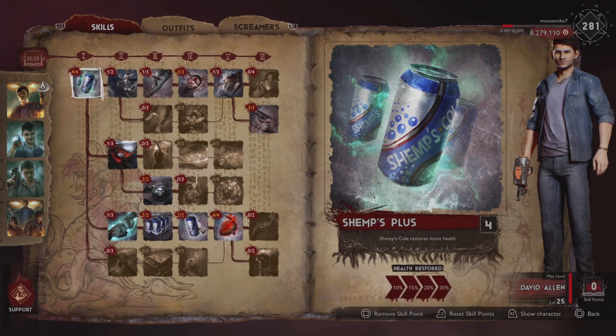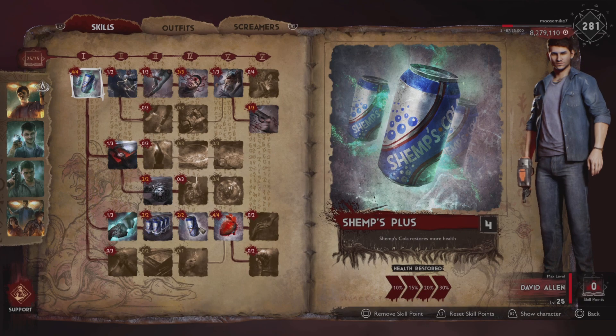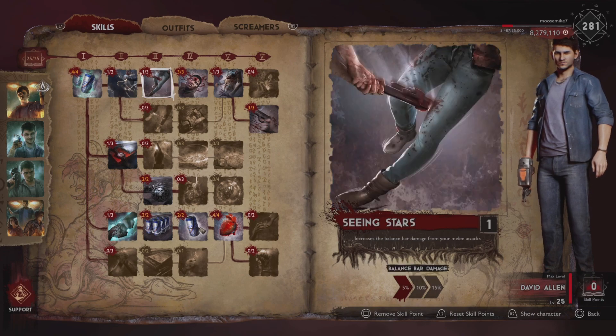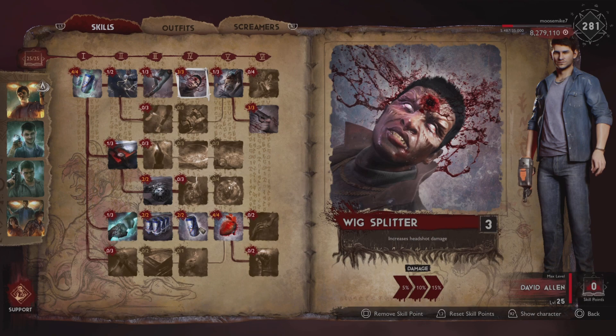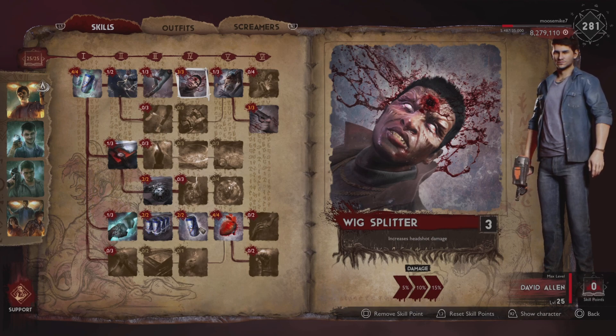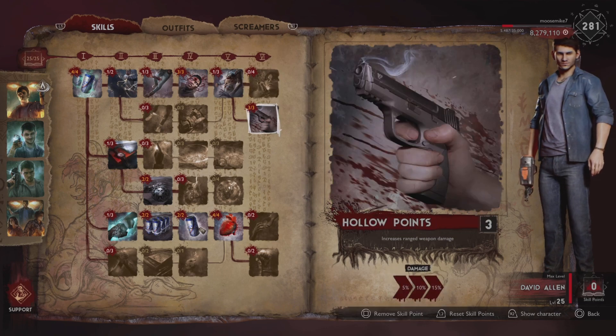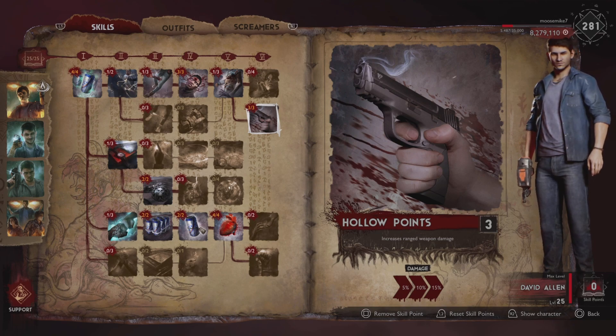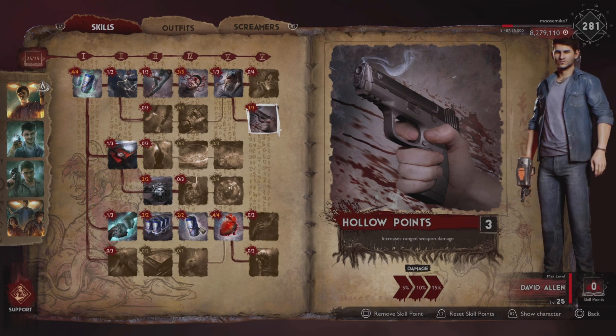Let's come over to the skill tree — basic, very basic support skill tree. It focuses on getting as many shemps as possible, as many amulets as possible, and supporting the team. We got Shemps Plus for 30% more health, one point in Artful Dodger to bridge over. We're going all ranged with David because of the Nailgun Mastery. We went 15 in Wig Splitter and 15 in Hollow Points — headshots will net a 30% damage increase with the Nailgun, which does show. Still not overly effective, but effective nonetheless, especially with a good team around you.